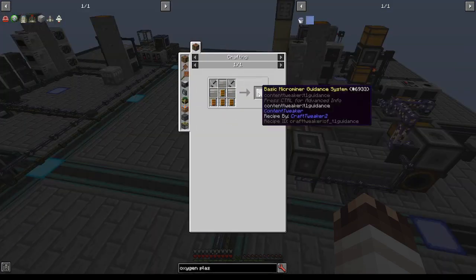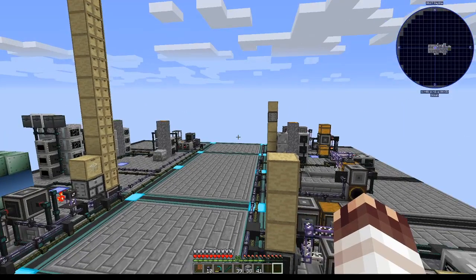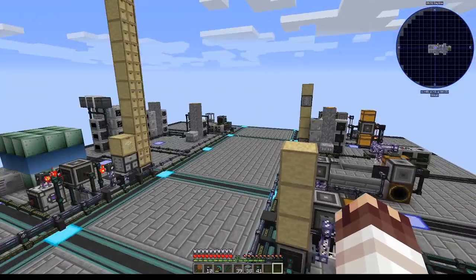You may recall that the only things we were really worried about for basic Microminers was the quartzite and the brass — we'll get those from Tier 2 and Tier 3 Microminers. I'll be using both the 4 HV centrifuges and a large number of Tier 2/1 Microminers to create the necessary deuterium.